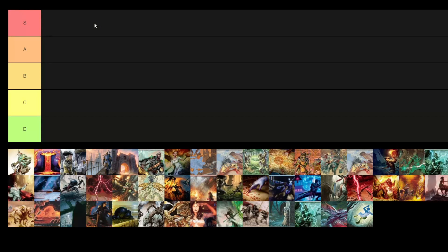A ranks are going to be like tournament contenders — decks that people are going to be bringing to all the tournaments but not necessarily winning all the time. B rank decks are your middle-of-the-road decks that are definitely viable, can pop up and win tournaments here and there, but aren't going to be the sole focus of sideboarding strategies.